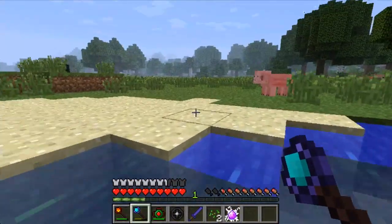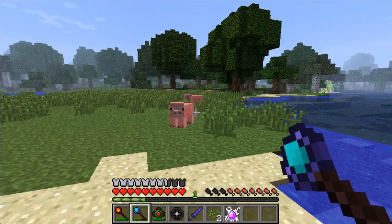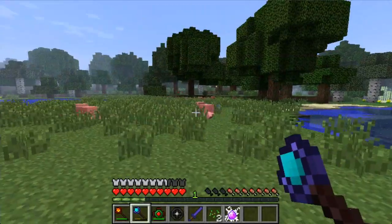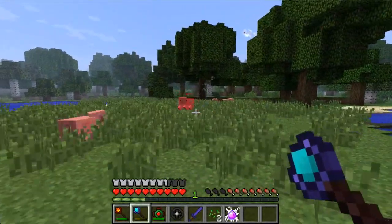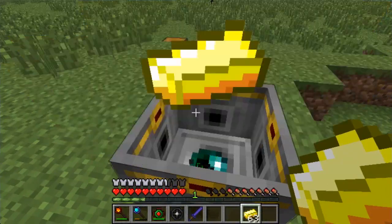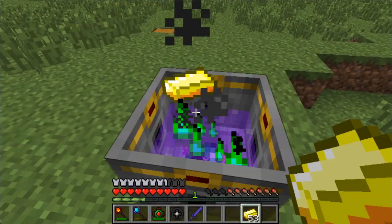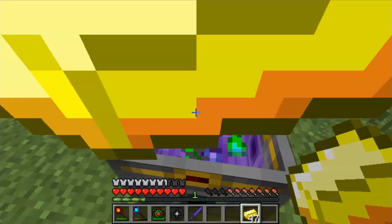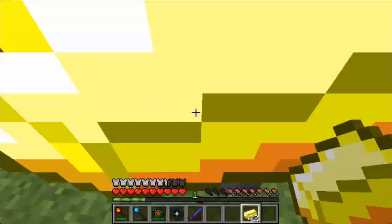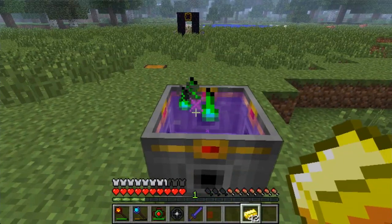Over here is an elemental crystal that dropped — an electrified one from that specific wisp. You're going to need those for some of the specific items added in this update. Right here is the crucible of eyes, which holds slightly more V than the primary crucible and actually emits redstone at 90% capacity, which is a pretty cool addition.